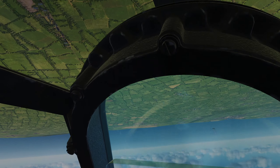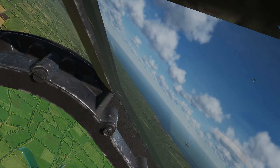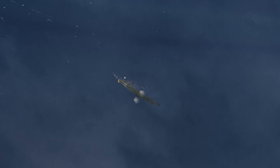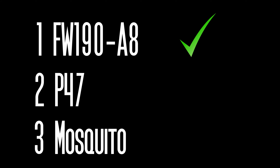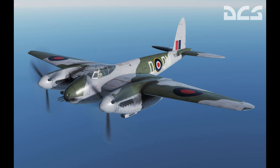In other news relating to upcoming modules, we found out very early in September about the proposed development order for upcoming World War II flyable aircraft. The 190 A8 has already been released and it's now been confirmed that the order of release for the next World War II flyable modules will be the P-47 — more on that later — and then secondly, the Mosquito. We also found out that a version of the Mosquito has been seen in internal test versions of DCS, so the developers are already flying around in the Mosquito internally.